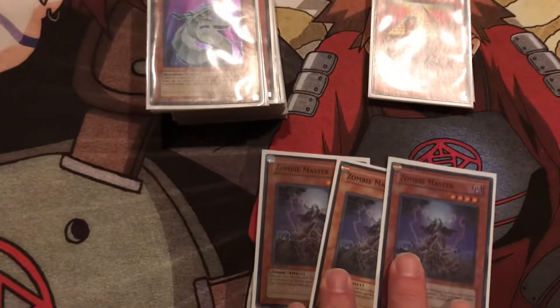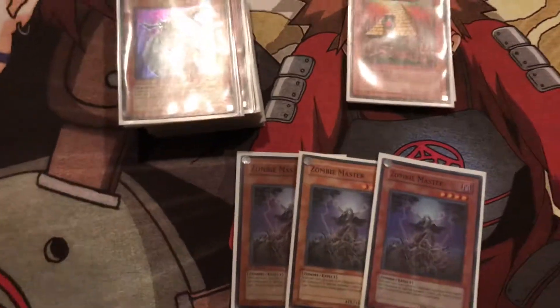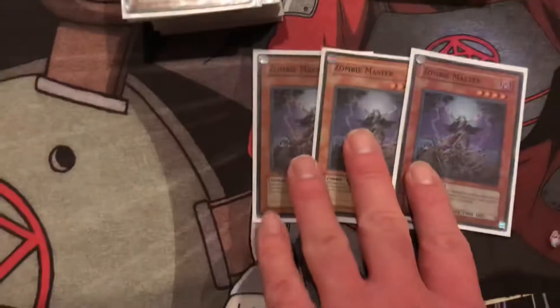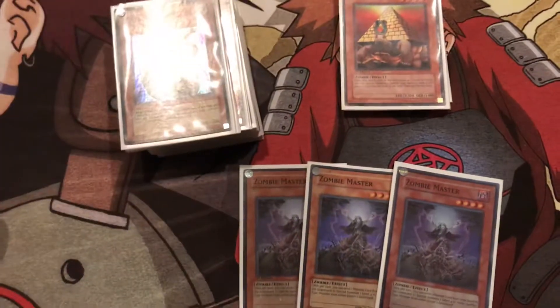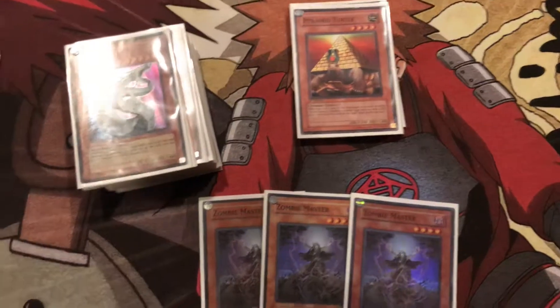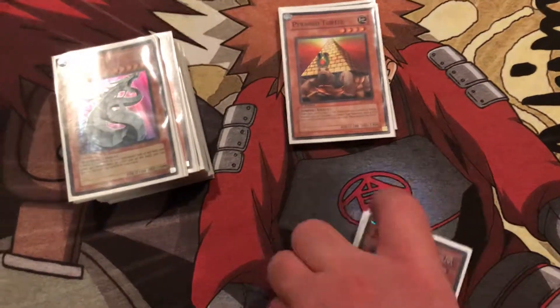Then you got three Zombie Master — it's like the Monster Reborn of the build. Basically, you discard one monster card from your hand to the graveyard and special summon one level four or lower zombie monster from your graveyard to the field, so it's a really good card. You can recycle your Pyramid Turtle, and you can even summon another Zombie Master if you have another zombie monster in your graveyard. You got plenty of options — it's really good.